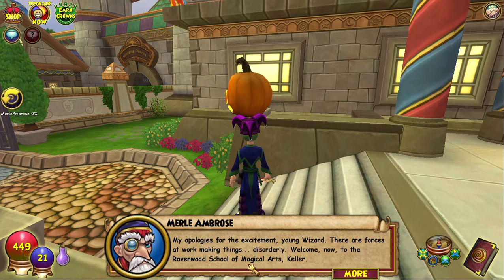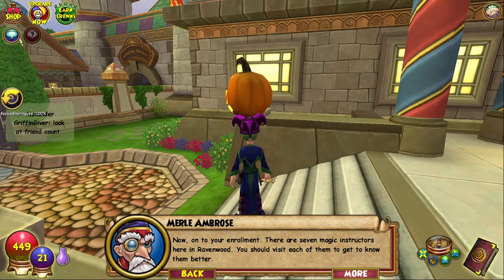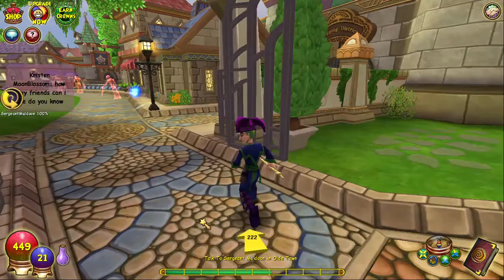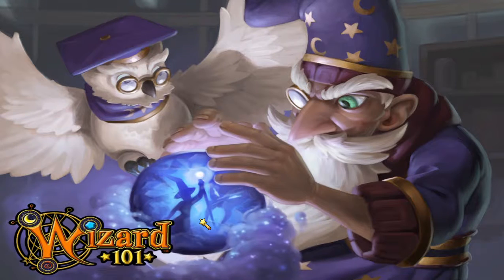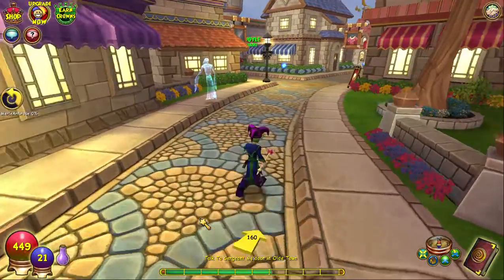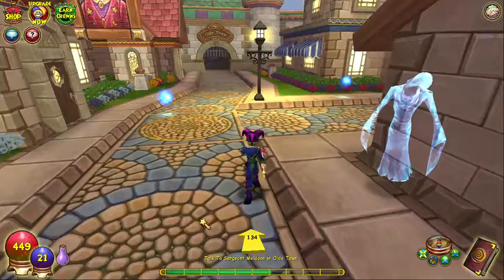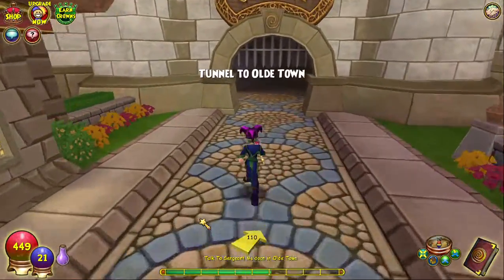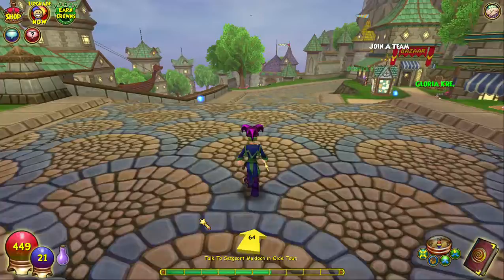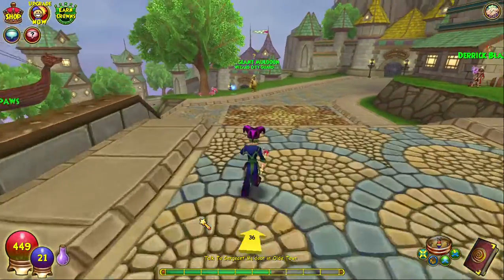Welcome to the Ravenwood School of Magical Arts. Talk to Sergeant Mold Doon in Old Town, which I believe is through the shopping district. Just moving through the shopping district to get there — this is a lot smoother. Let's go to Old Town. Talk to the sergeant — there he is, he's wearing gold.